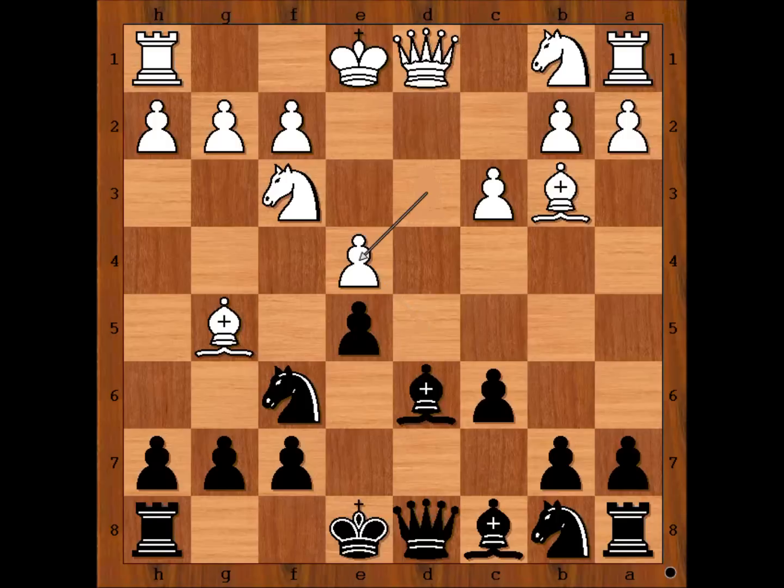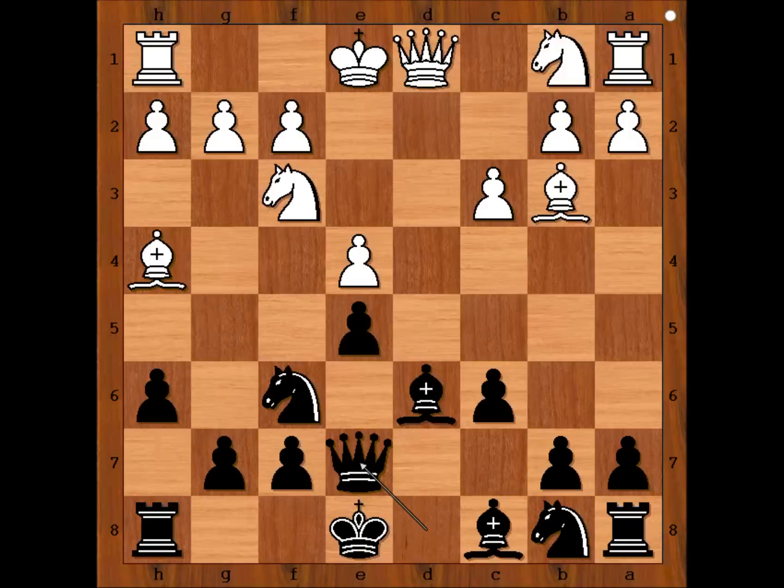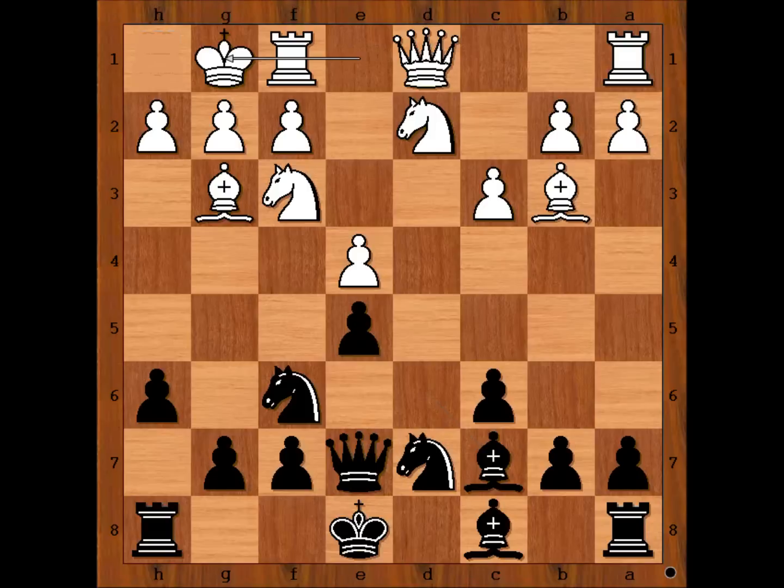Bishop to g5, pinning the knight. d takes on e4, d takes on e4, h6, attacking the bishop, bishop to h4, queen to e7, knight from b to d2, knight from b to d7, bishop to g3, bishop to c7. Carlsen castled kingside, and Caruana played knight to h5.